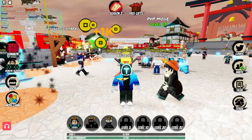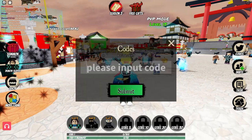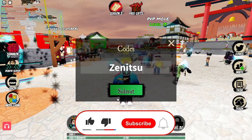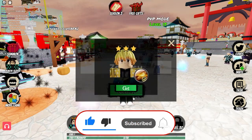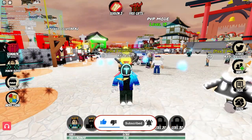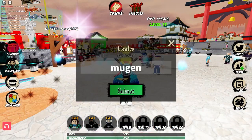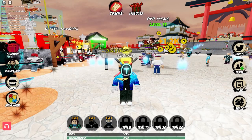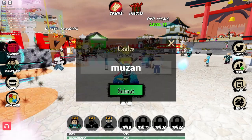Nizuka also gives you a bunch of coins — as you can see, we just got a bunch of coins from the Nizuka code. And also this code called Zenitsu gives you a bunch of coins. And we just got a free tower — no way! The next code is Mugen. Redeem this code for 1200 coins right now — press the submit button and as you can see, we just got 1200 coins.